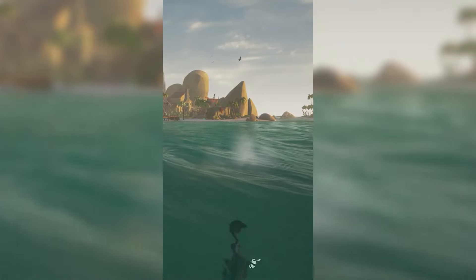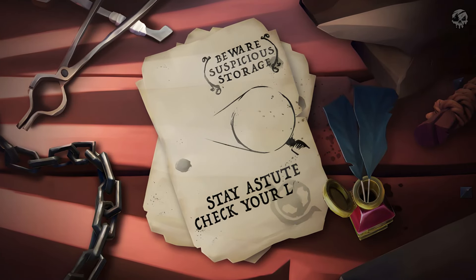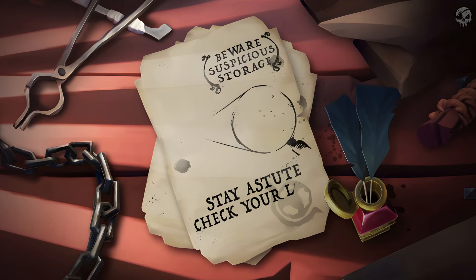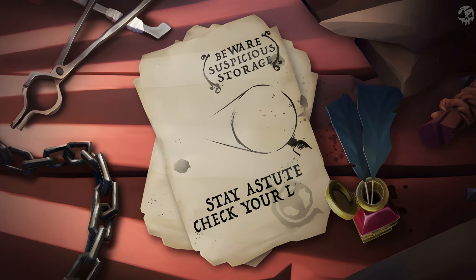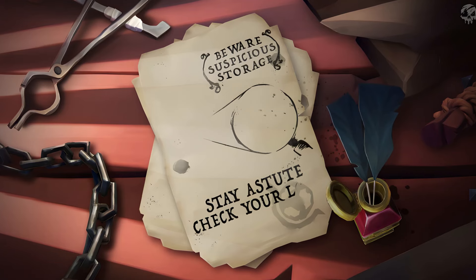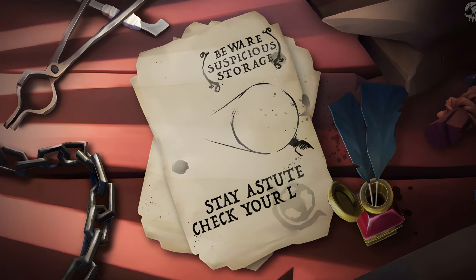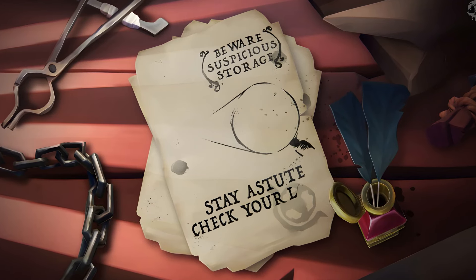There were also a couple of graphics released on X. The first one keeps very in line with the trappy, tricky, mischievous theme. We see irons and chains on the left-hand side, and it says 'beware suspicious storage.' There's also some text that's hard to fully make out — something like 'check your loot' — but it looks incomplete. Perhaps this is playing into the whole players jumping into chests thing, or maybe there'll be a way to fake storage crates or put explosives in storage crates when interacting with them. This one's cryptic, so if you have any ideas, please do comment them down below.